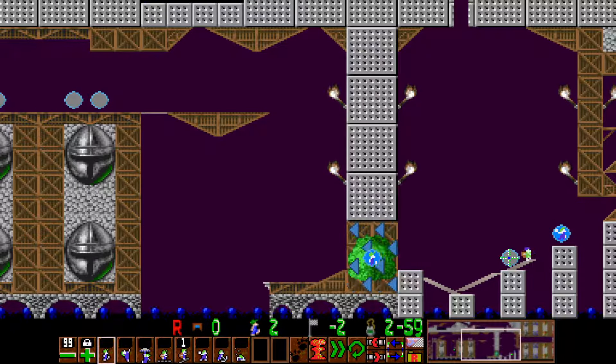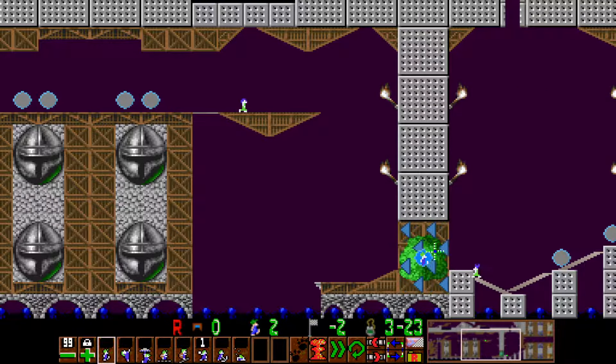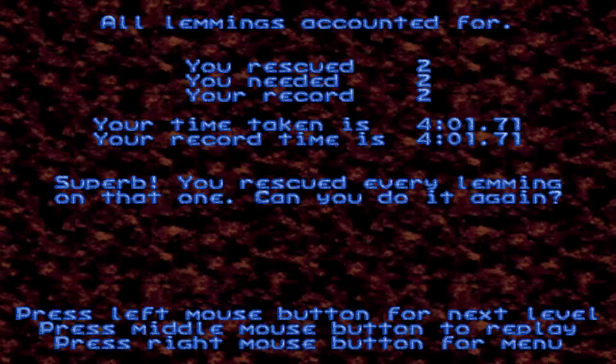He picks up this builder pickup and uses a builder to bridge this gap. He proceeds to pick up the bash pickup and bridges across this gap, but he needs to build in such a way that he turns back around so that he can bash through this one-way wall. There is a walker pickup skill visible inside the wall. And finally, after the bash is done, we assign him a walker so he turns back to the right, and now both lemmings can go to the exit. So all those pickups around in the level could definitely make it look overwhelming, but it's really not that difficult — you just simply have to assign the skills as you pick them up to the right lemming.